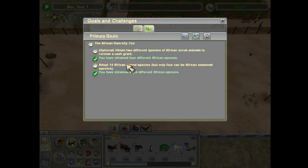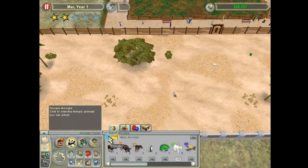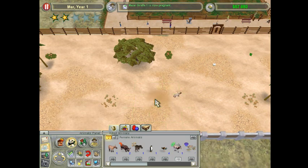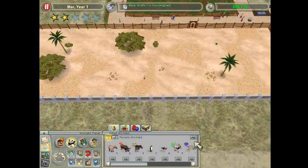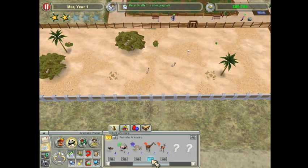Now I think I just got to get up to 14 species, so I've got to get six more. And I'm up to level two in the zoo, which is good. So now I just need to try to get different types.